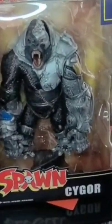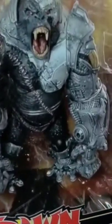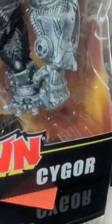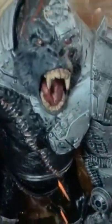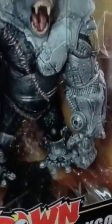I can pretty much say that I have all the new Spawn figures from McFarlane in, with the addition of this giant beefcake of a figure called Cygore. Basically like an android gorilla — just think of him as a three-pound bowling ball with articulation and paint.